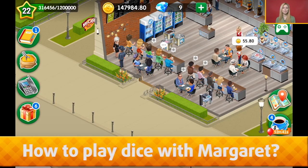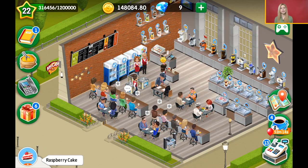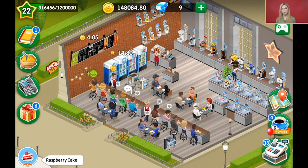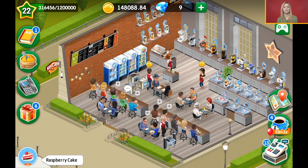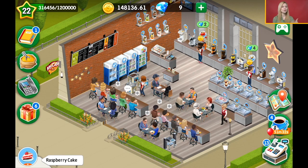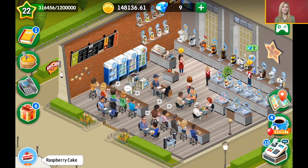Another question is about playing dice with Margaret. Margaret asks you to play dice with her once you finish a story or some orders from your customers. If she doesn't ask you about this at the very beginning, don't worry, because once you make all their orders like buy furniture or talk to someone, then she suggests it herself.